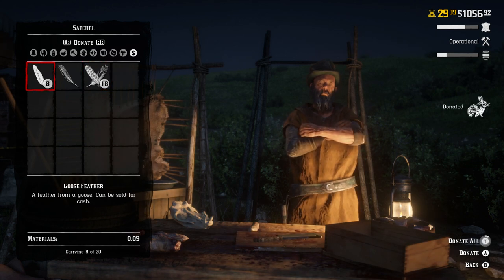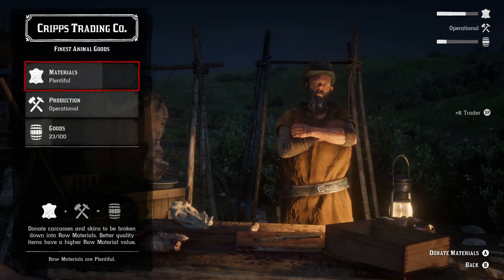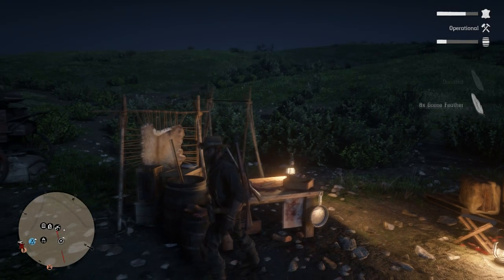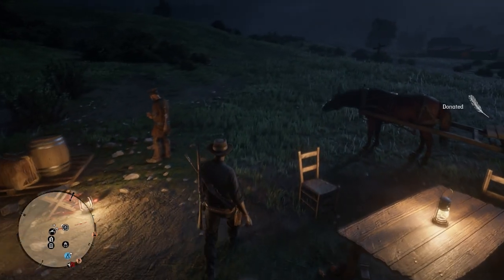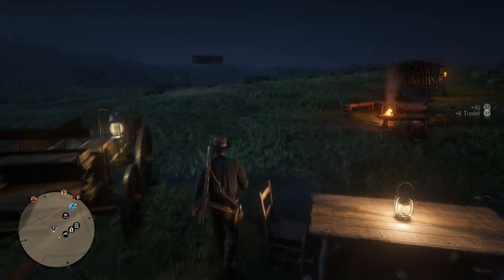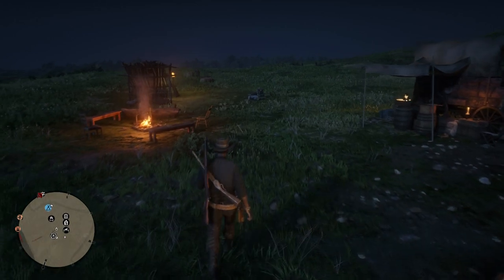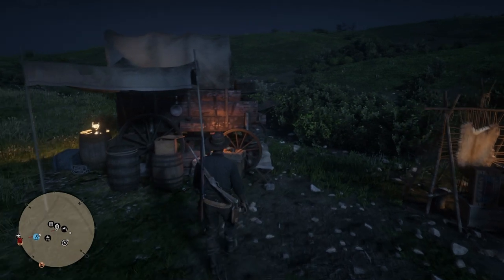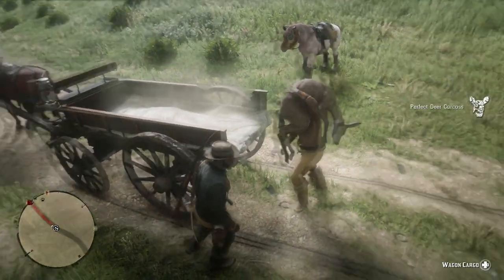What it's mainly great for is pelts — you can hold 50 pelts on the hunting wagon, which is a huge number. I'm not sure why that capacity is so different from the rest, and I haven't tested large pelts, but with regular-size pelts you can hold 50 of them. You're able to go to Cripps and turn them in, or head to the butcher and sell all of them there.